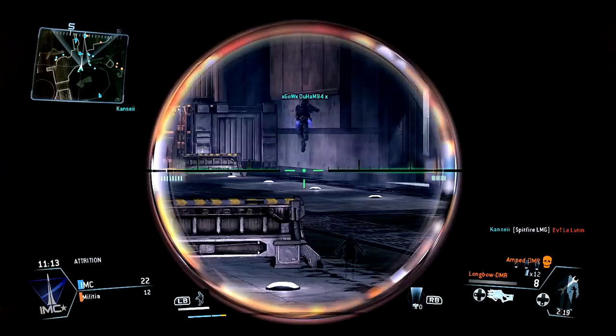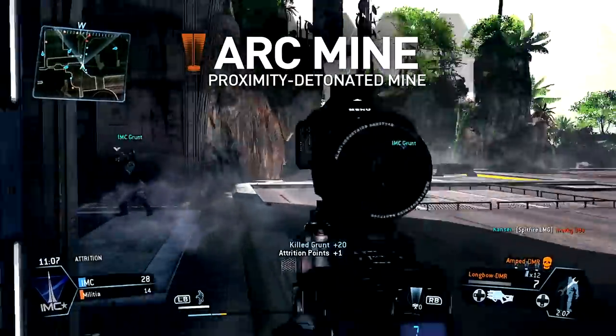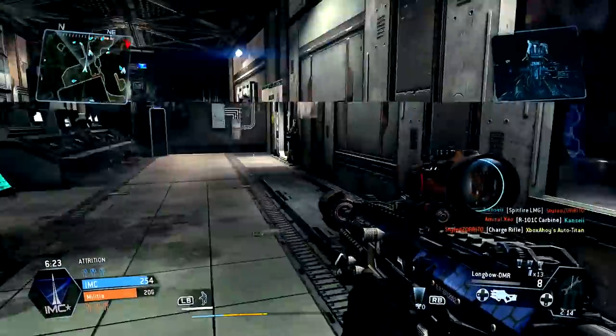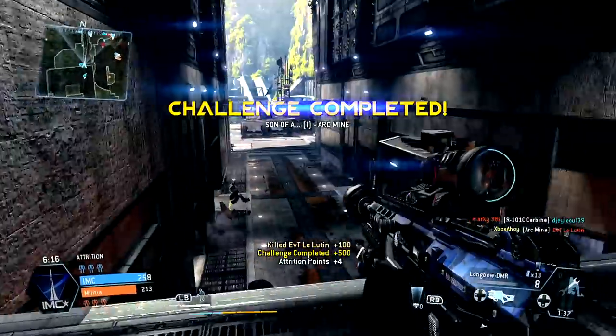If you like to get comfortable in a single spot, it can be worth equipping arc mines as your ordnance. While most effective against Titans and spectres, if you lay them to cover your flank and rear, they can provide notice of an incoming threat. Place a couple in sequence, and a foolhardy pilot might blunder into a shocking demise.